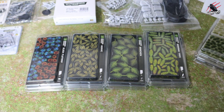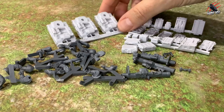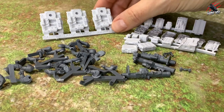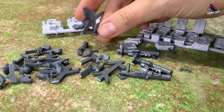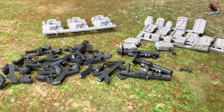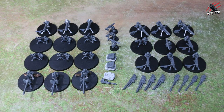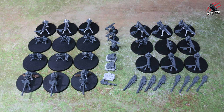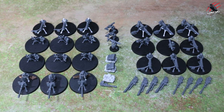I've also got a few more bits left over from Anvil Industry — ammo cases, three more track vehicles, three little missile launchers, and a few more arms. And there we go — that's how I took two heavy weapon squads and turned them into nine, with a bonus 10th using the little track vehicles from Anvil Industry.